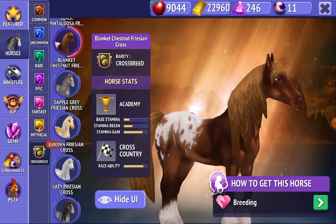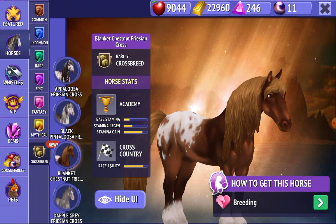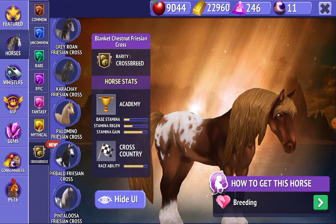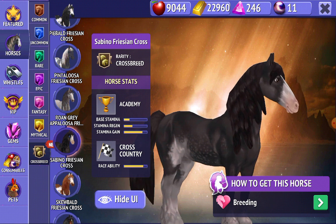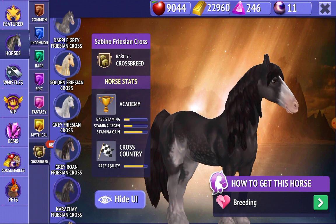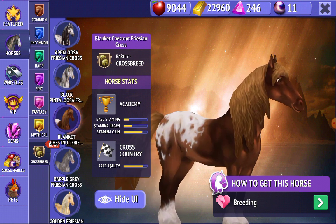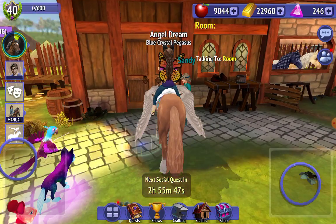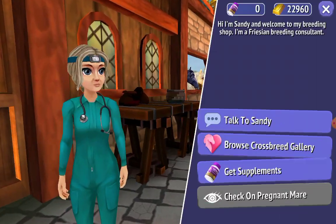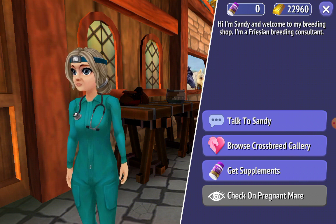So it's either I'm going to buy this one, or I buy the Sabino Frisian Cross. I think I'm going to buy the Blanket Chestnut. I'm going to buy it. I'm really nervous. I hope spending my gems instead of getting a cart is worth it.